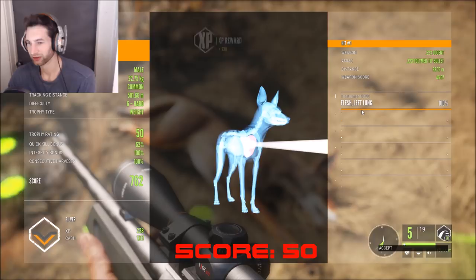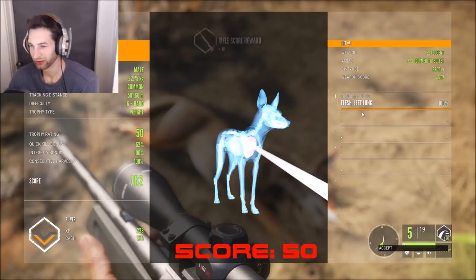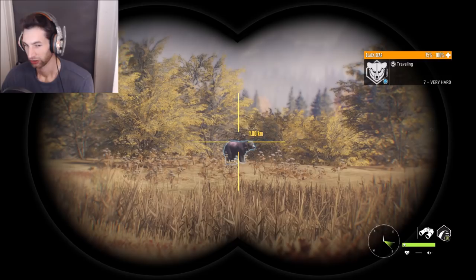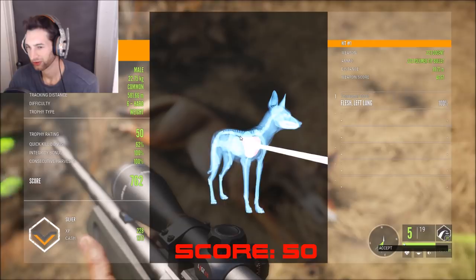Still a pretty awesome coyote — we got 1,317 cash, 228 XP, a total score of 762. It was 99 meters and I reserved him for 150, so I think that little difference in distance is what changed the coyote from being a silver to a gold.